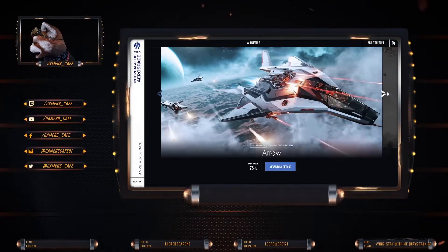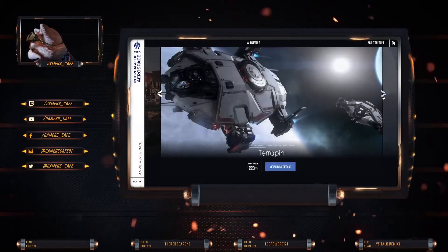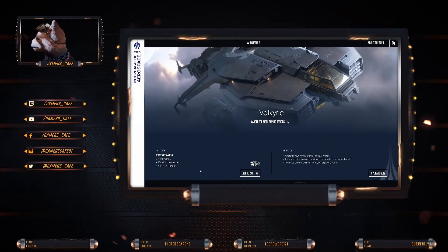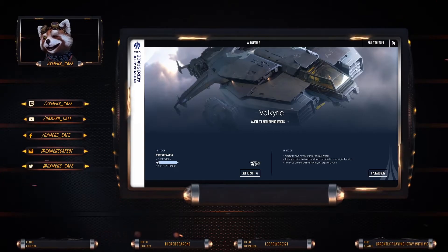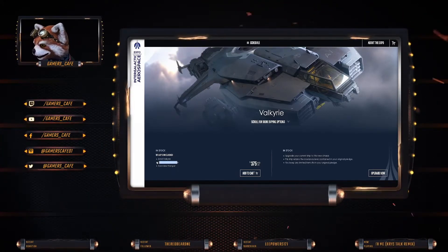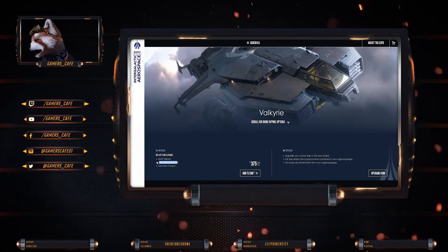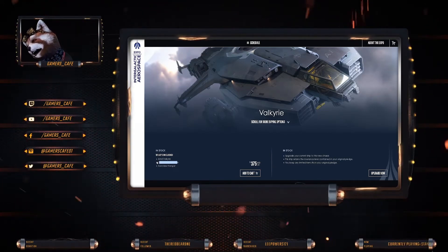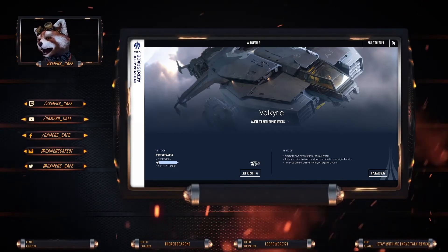It looks good — I'm not knocking it, it's just not sure if it's my sort of thing. Looking at the Valkyrie's buying options, it comes with 120 months — so 10 years insurance. It's like saying a knockoff of a Van Gogh is technically a Van Gogh, but it's not really. If you do want LTI and want to CCU to another ship, you'll get that $65 credit back when you upgrade. So the Valkyrie would be around $315 or $310, and that would allow you to upgrade to the Valkyrie and keep it as LTI.